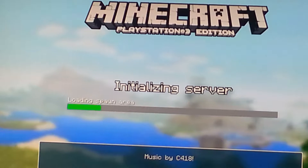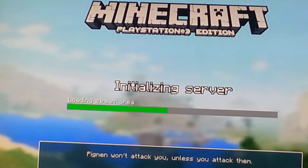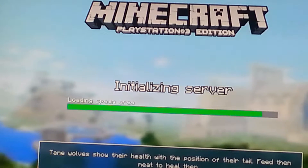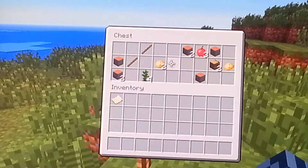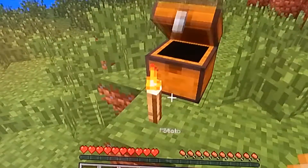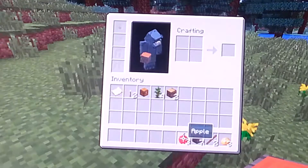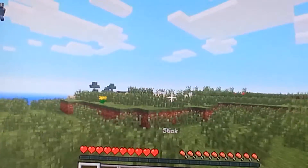Hopefully it's a good spawn. Usually good spawns for me are next to ravines. There's usually a lot of things in there and a lot of mines going from one area to the other. I'm on right now. Don't really look like it's a good spawn — I don't really see a ravine in sight.